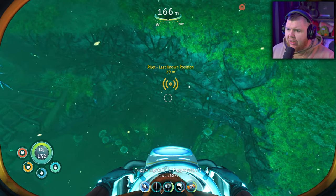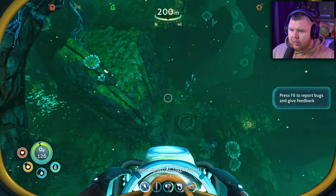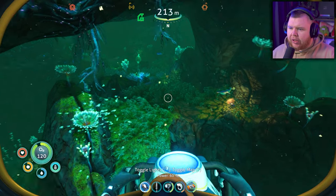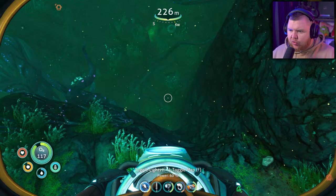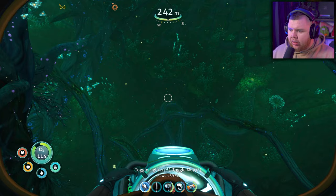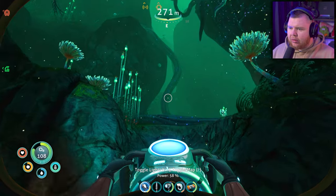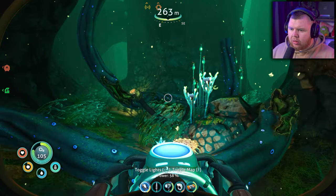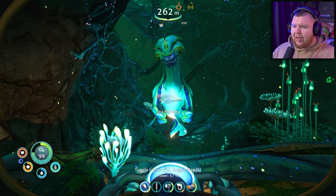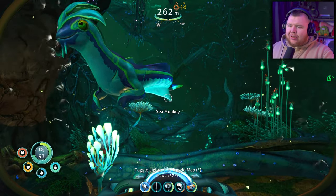The pilot's last known location is around here somewhere - I'm guessing it's pretty deep. We're just going to scan - it's the place we've kind of already been looking. We just need to find maybe a drop pod. The sea monkey is going for me again - no, friendly, friendly! How many times do I need to say it? Oh hello - this whole episode they keep giving me stuff now.